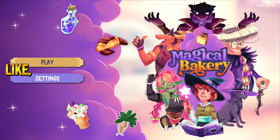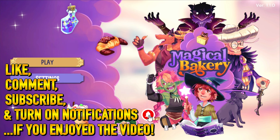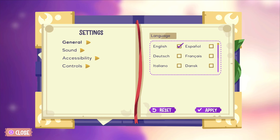Hey everybody, it's Delta Shiny Zeta and welcome to a brand new playthrough — Magical Bakery! It's not exactly a farming simulation, but it has similar elements. It's a simulation-type game with some crafting mechanics on the magical side — one of those cozy games with aspects similar to typical simulation farming lifestyle or quest games. Before we begin, let's go into settings.